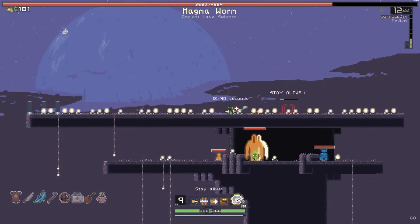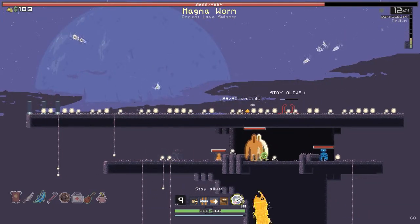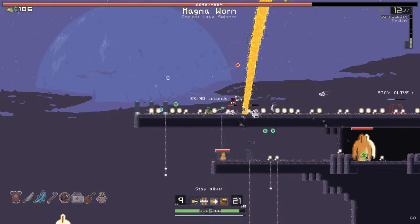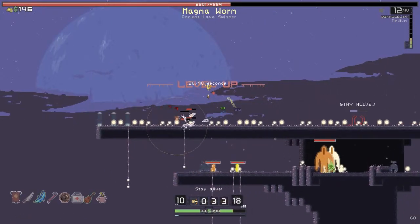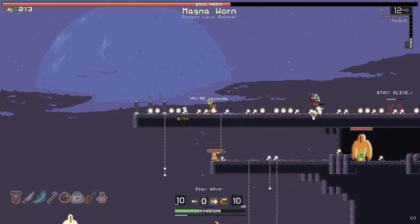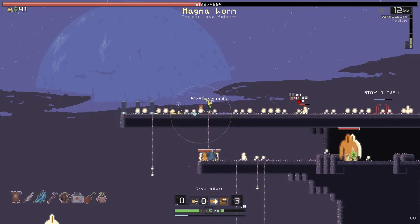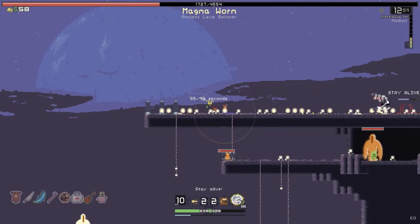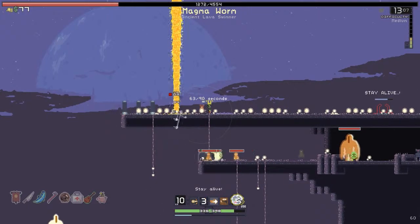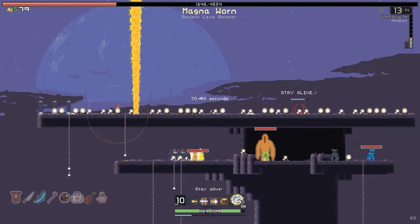The magma worm's not terrible — he's got a pretty predictable attack pattern. He just goes up and comes back down. Should be relatively easy to evade him with my double jump. There's a safe place. He even has a little arrow that shows you where he's going to pop up, so that's very nice of them.